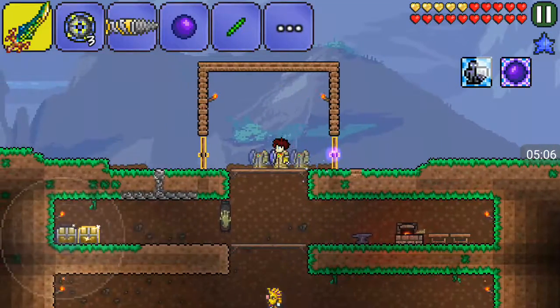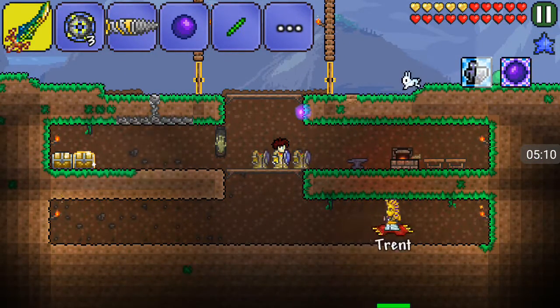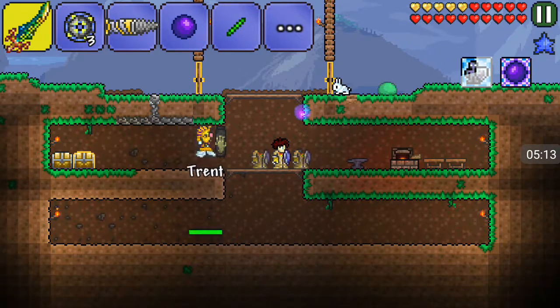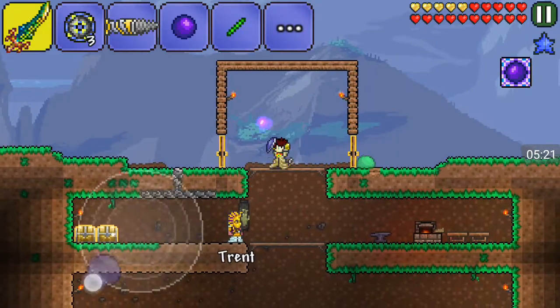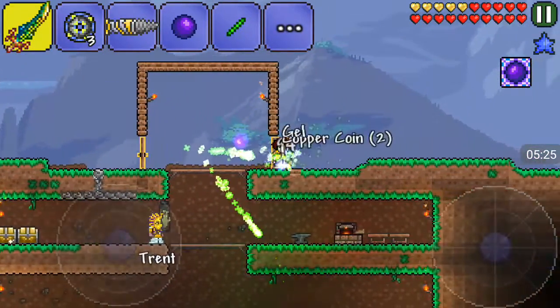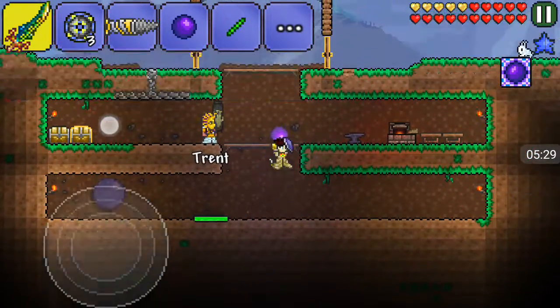After you defeat one of the mech bosses you can get Hallowed bars, which can make you the Excalibur, which can make you the True Excalibur if you combine that with a Broken Hero Sword. Why do you have like three bodies? Oh, that's because I'm wearing titanium armor — if you kill something you have temporary invulnerability, and that creates that effect.